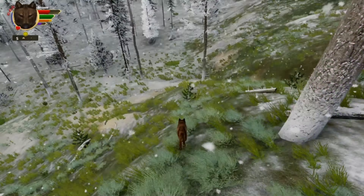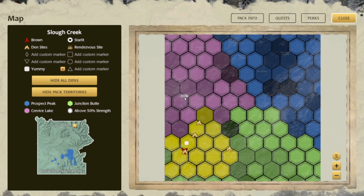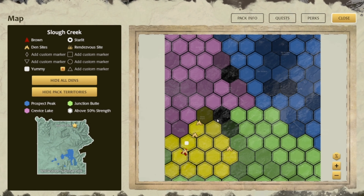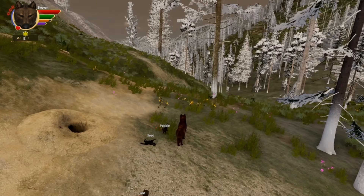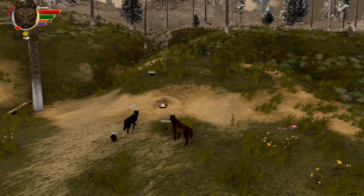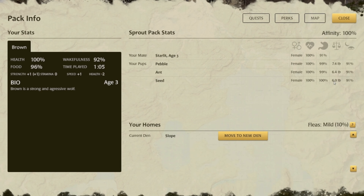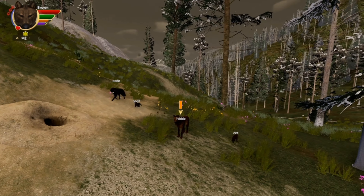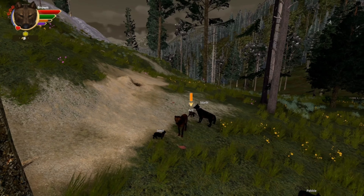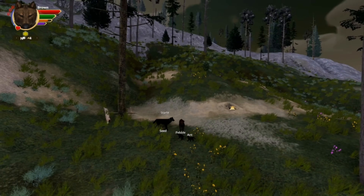We took over all the hexes we needed and had three beautiful puppies — three females: Pebble, Ant, and Seed. We stayed in this little ravine area for their whole childhood, and it was really awesome. I really loved this area — it just felt safe. The hills and mountains were kind of hard to climb, which made me feel more protected. I really love this location and want to play as one of his daughters — maybe Pebble — and have her stay there too.